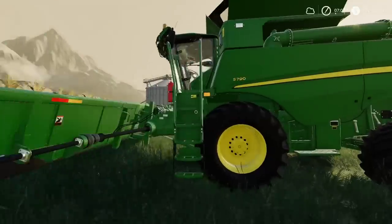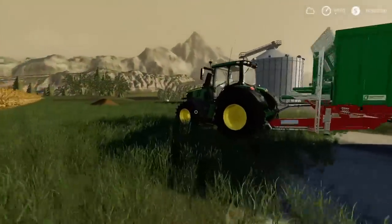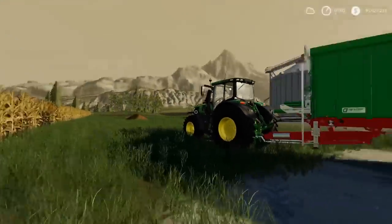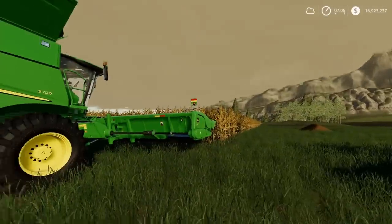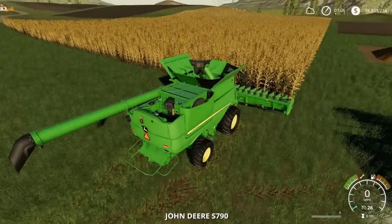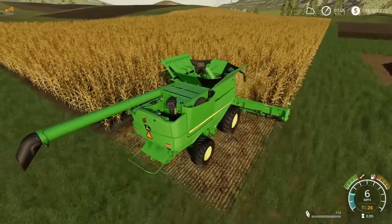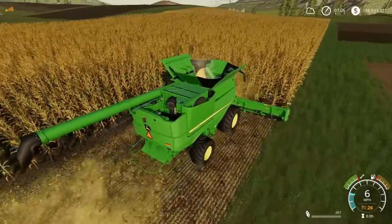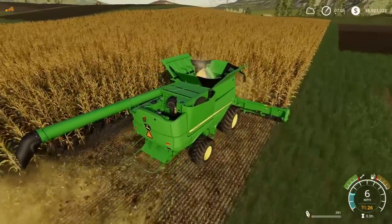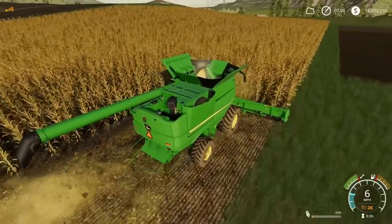I have got the John Deere S790 for this task with the larger header. I've also got a John Deere 6,230 with an Agroline trailer on the back to collect, and I've got a grain silo to put them in. I'm going to set the harvester off and see what we get. Then I'll plough the field, replant, go again, and see what difference ploughing makes. After each stage I'll explain what's been done and what the yield is, so we can see the comparisons.